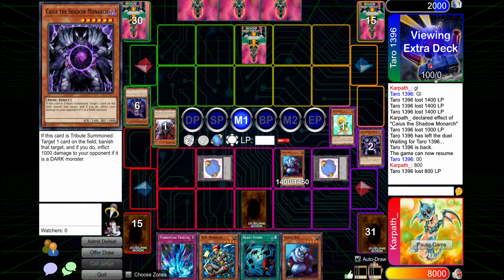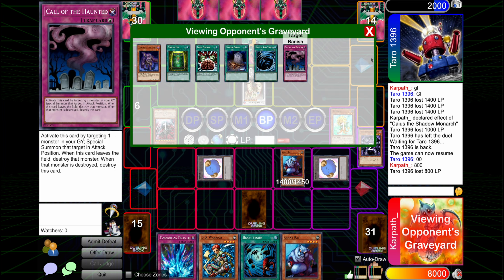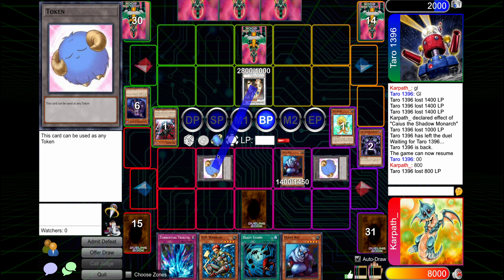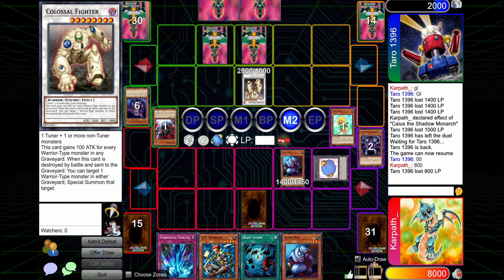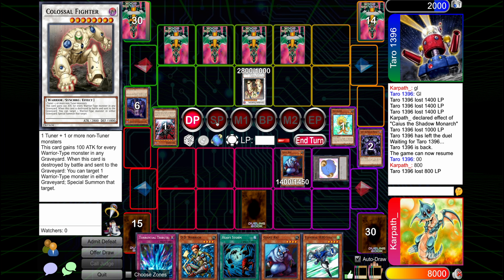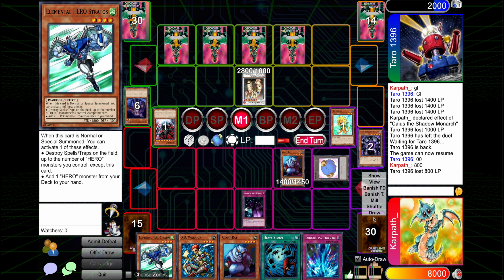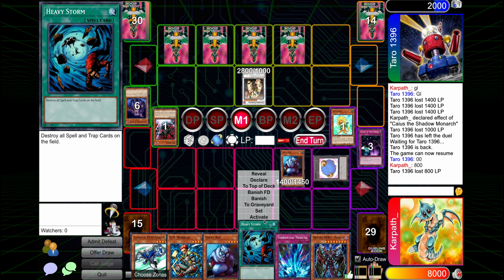We still have multiple good normal summons and a Storm and a Torrential. They're setting it all — I'm just going for the Storm here every time. Let's flip the Legacy of Yotta first. That's a pretty good draw. Let's activate that Heavy Storm.